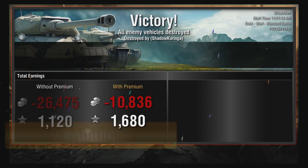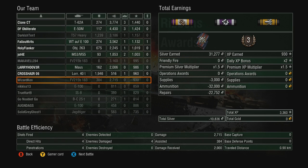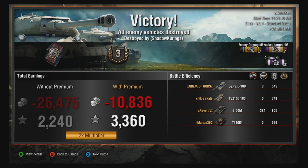Alright, the results: we went negative 10,000 silver — like I said, I did a lot of low rolls. If I had better rolls we probably would have gone positive. We got 3,360 experience points. Looking at the damage breakdown: Yak Panzer E100 took 545, FV took 749, E50 took 855, T110E4 took 566. Not very good at all.